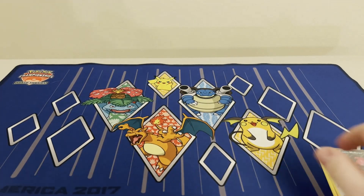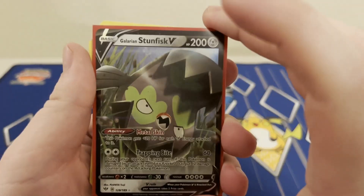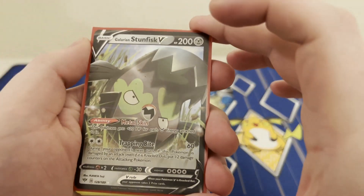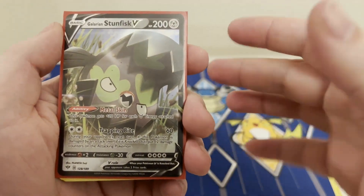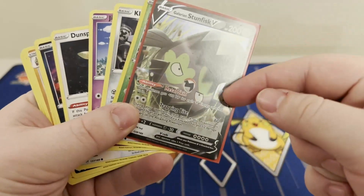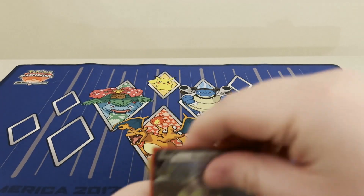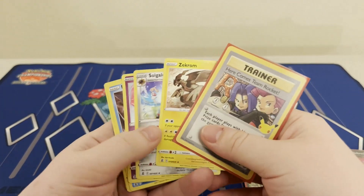Next pack — we are really stacked on packs this week, we had tons of ultra rares. This one we have the Glare and Stun Fisk, not a great card but really cool for rogue play. You do get the cool iron barbs effect — 12 damage counters when you take damage, which is super sick. Plus you can build up super big HP on them and play hyper potion to heal that damage. Super cool.